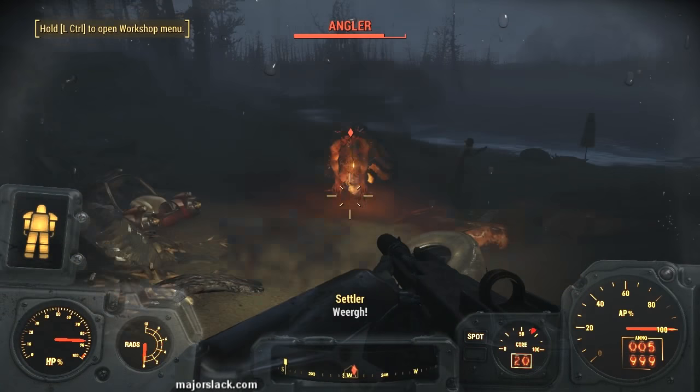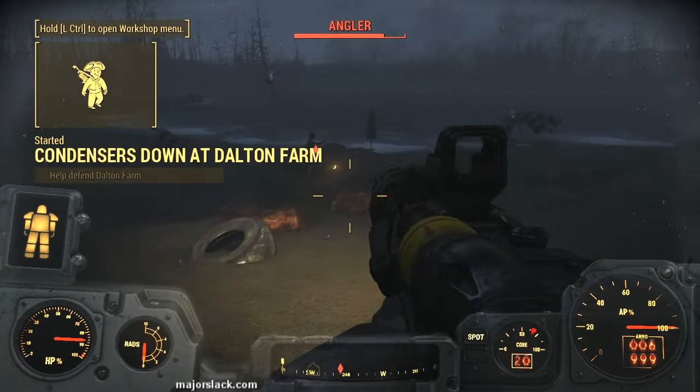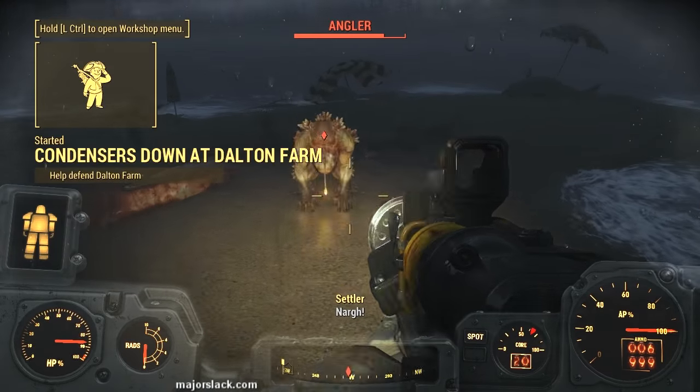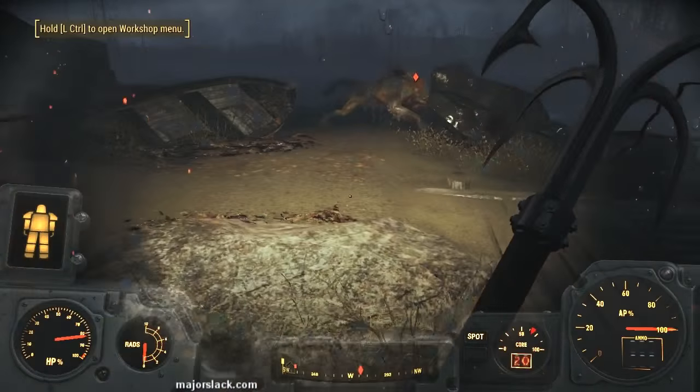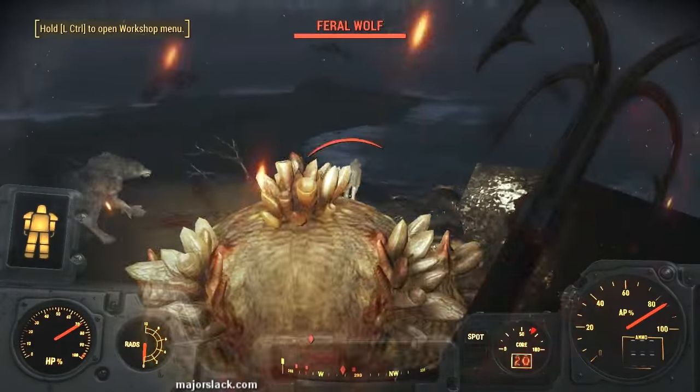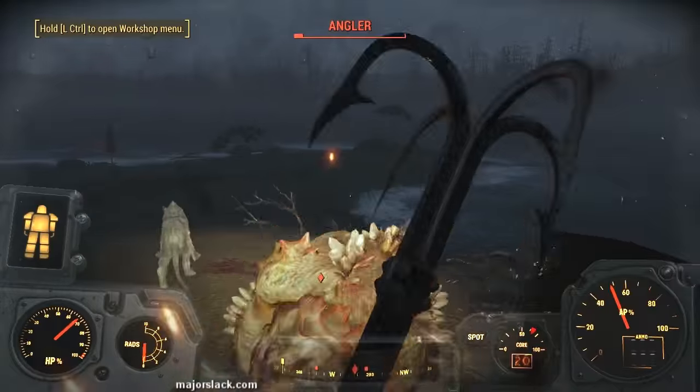Number 3: What kind of build should I go with for this DLC? Well, that depends on what your agenda is. If you simply want to plow through with reckless abandon, go with a power armor build, which will give you lots of protection against the harsh radioactive environment and the ferocious enemy activity.